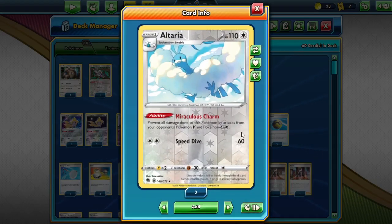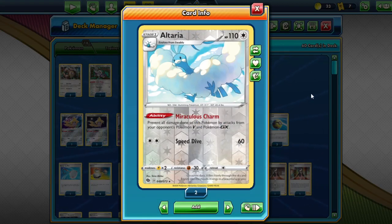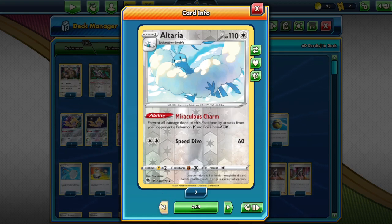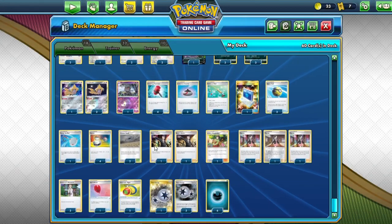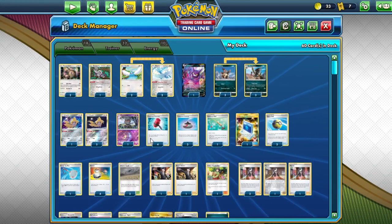We are also playing Ulterior in this list to block GXs and Vs, so we are really maximizing the spread and block archetype. To round out this list, we are playing Kangaskhan, which has the Rallyback attack that does 120 damage if one of your Pokemon was knocked out on your last turn. As a whole, this is just a really nice project deck that you can build on your own, and the link to this deck list will be in the description.